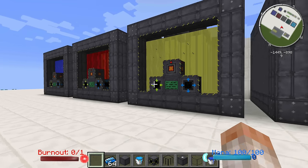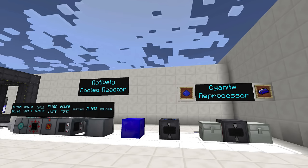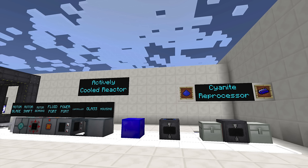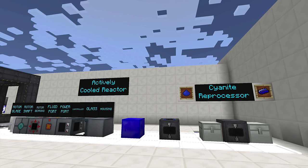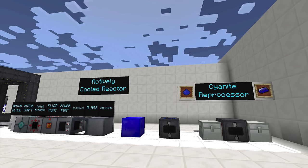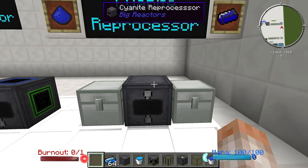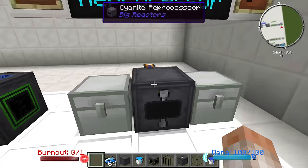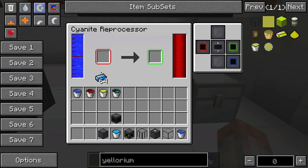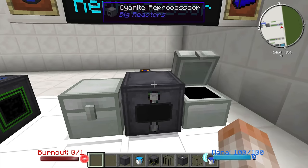Let's go ahead and take a look at what we can do with an actively cooled reactor, because it's going to significantly change how these things behave. The difference between the two types of reactors is basically night and day — while the making of the reactor itself is basically the same, one block makes all the difference. There's also another cool multi-block added into this mod that looks really great and allows you to get more efficiency out of your fuel use. The first thing we need to do is make this cyanite reprocessor.